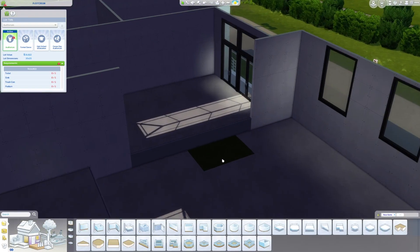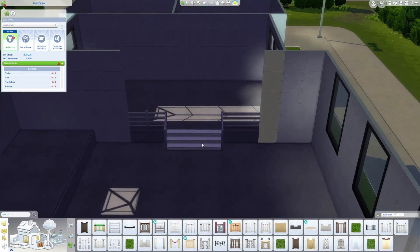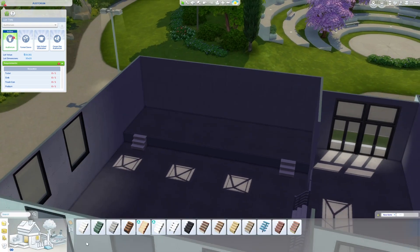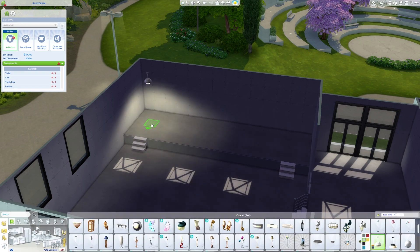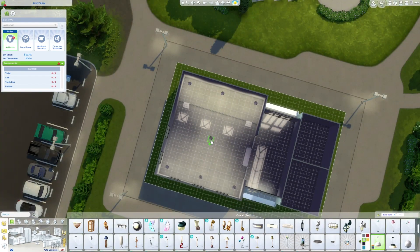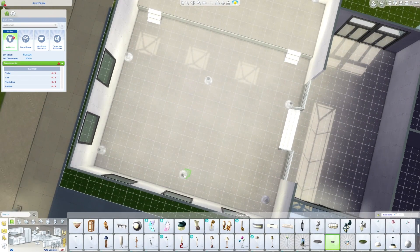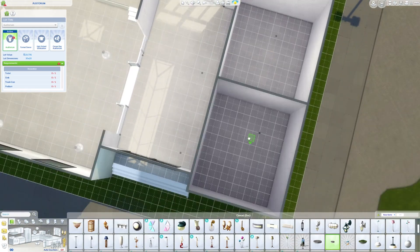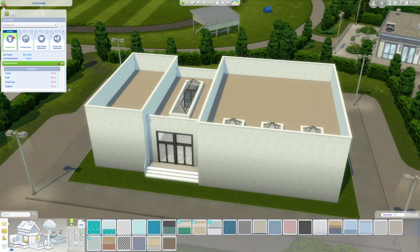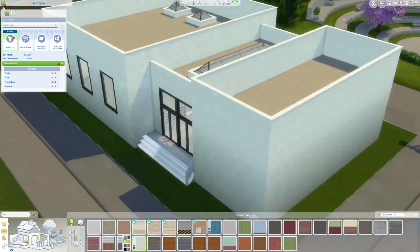I wanted the auditorium to be pretty simple. The original one was actually very simple — I think there was just a restroom and just a big giant open room. So with mine I have a stage over here. I thought it was a good spot to put it kind of off this way instead because that way you can rotate the camera around and not only can you see the whole room but you can also see the stage for different events. There's a main entrance hallway and there is a bathroom which is compatible for either gender of sim, so it's just one bathroom on the lot, great for space saving.